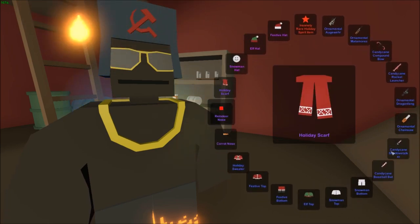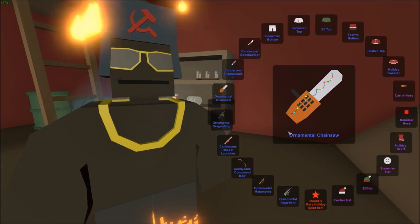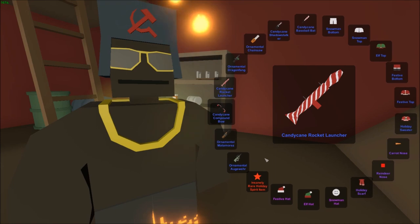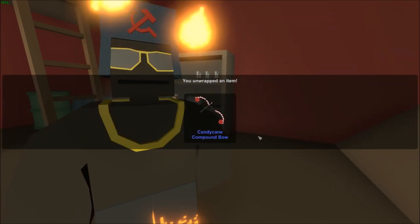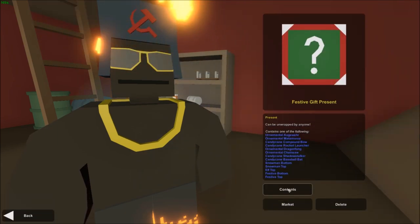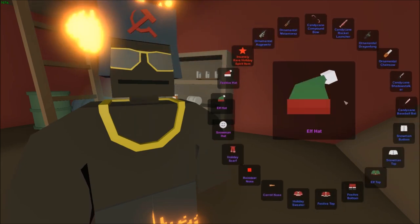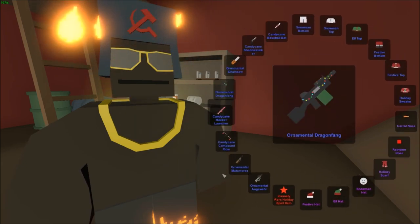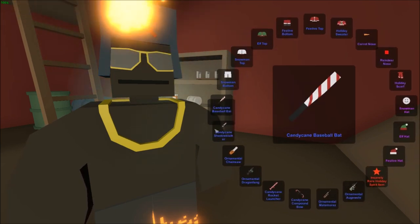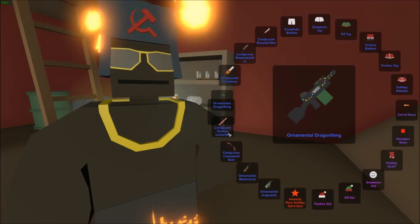Going around past the mythic sadly, but oh — candy cane compound bow! I don't even have a compound bow skin so I will take that. It doesn't look awful either. Fourth unbox: passed the mythic again, and this time we got a candy cane rocket launcher, so we now have all four of the candy cane weapon set.